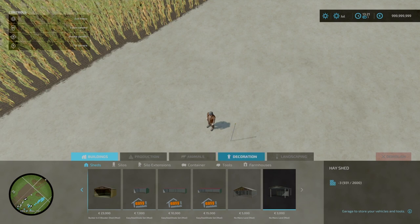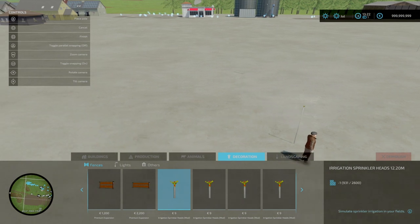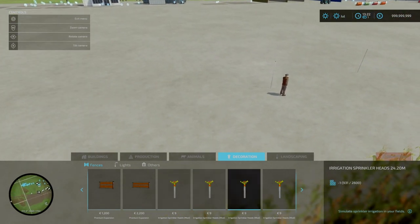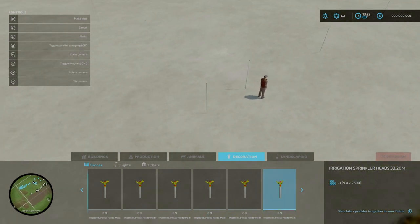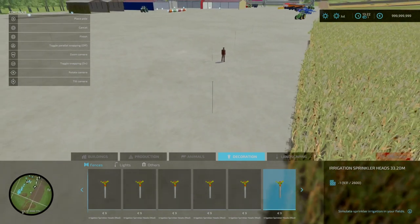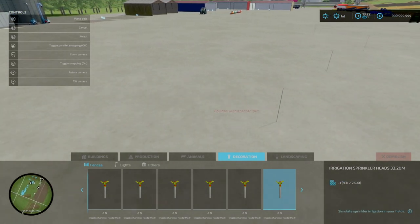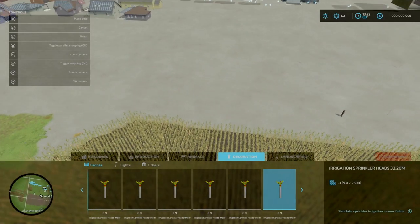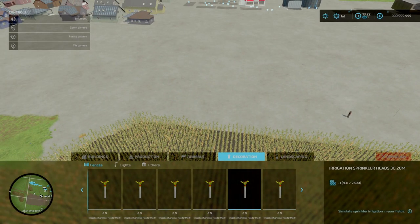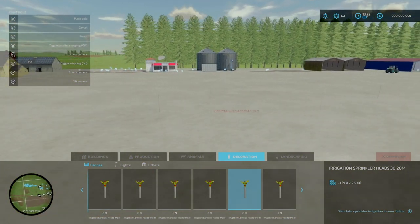You'll find this under Build Mode, under Decorations, under Fences, right at the end. You've got sprinkler heads at 12.2 meters, 18.2, 24.2, 27.2, 13.2, and 33.2. It only costs 9 quid. One thing to be aware of is collisions with other objects — you need to make sure you've got enough space around the diameter.